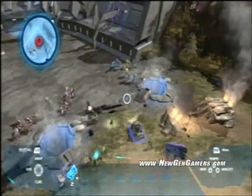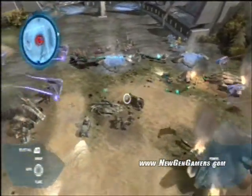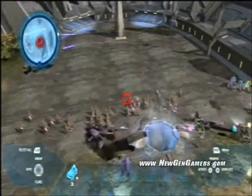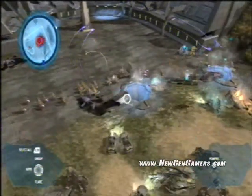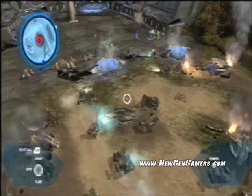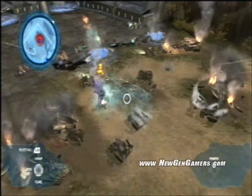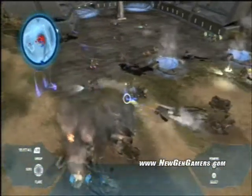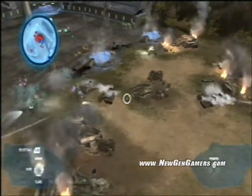The real problem here isn't the infantry — it's the Banshees flying over here, just chewing me up. I've got nothing shooting at them. My warthogs are concentrating on the infantry, and my own infantry can shoot at the Banshees, but it's not really being very effective. I'm going to have to get some help. Wolverines are the UNSC anti-air vehicle — a really powerful anti-air unit. They'll be able to take care of those Banshees with no problem. I'm going to bring in some more infantry to back me up.